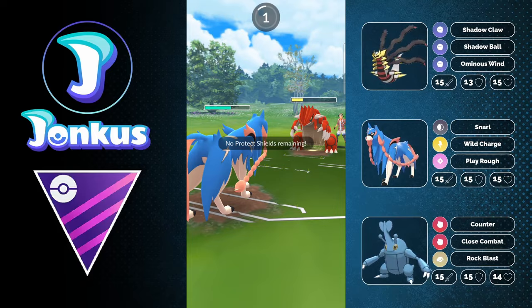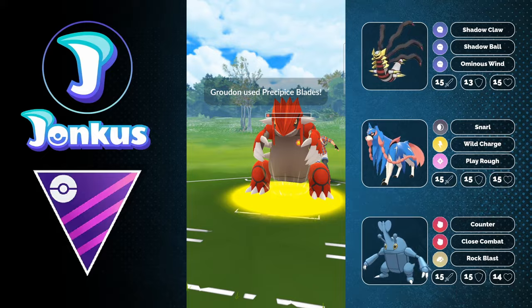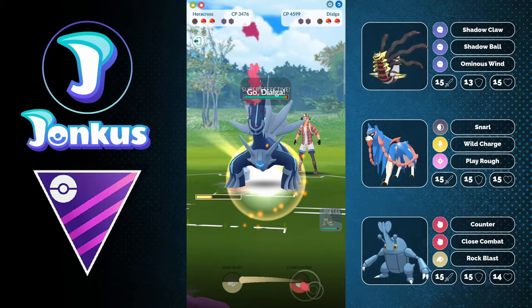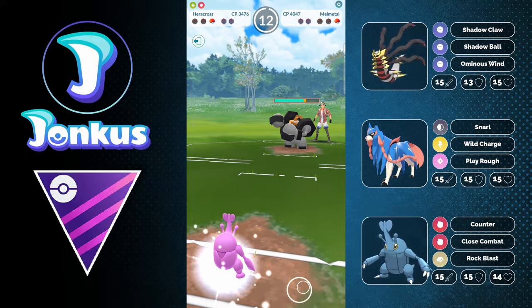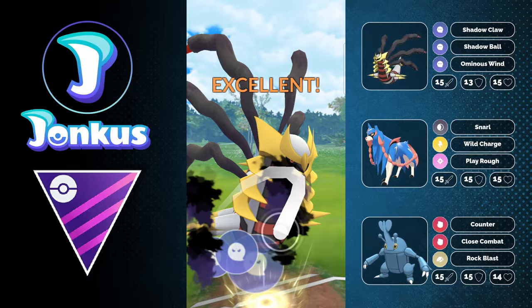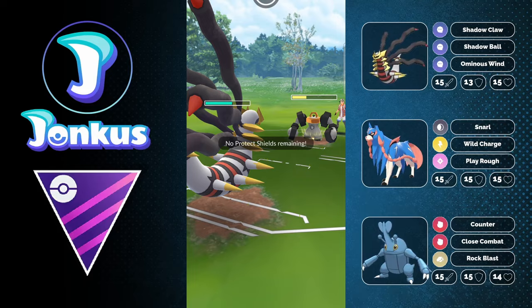I might even try hard for the rest of the season to get onto the leaderboards. Right now this is hopefully my final video this season. We catch a move — Precipice Blades resisted on Heracross, but it still does a ton of damage. We go for Close Combat against Dialga, destroying that one. Their Melmetal comes in and gets into range for one Ominous Wind and one Shadow Ball — but Heracross just knocked out two opponents and put damage on the Melmetal.